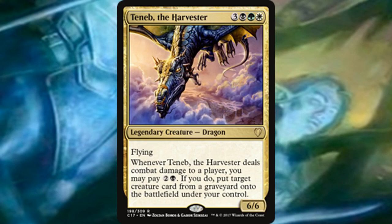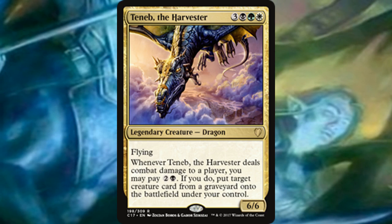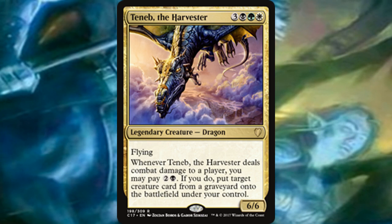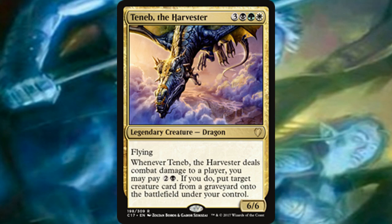If you're unfamiliar with Teneb, whenever he deals combat damage to a player you get to pay three mana, and if you do you put target creature card from a graveyard onto the battlefield under your control. Maybe not the most efficient way of bringing a creature back, but you have the option of choosing from any graveyard — stealing something from opponents. It's different from Karador, and we're going to be a reanimator deck focused around getting that trigger.